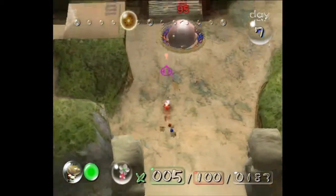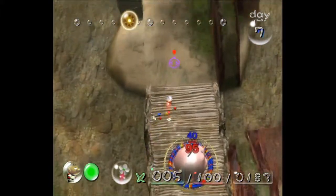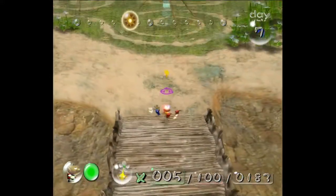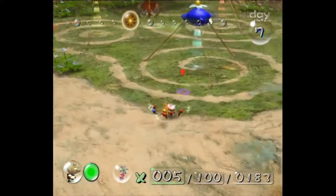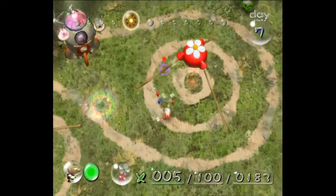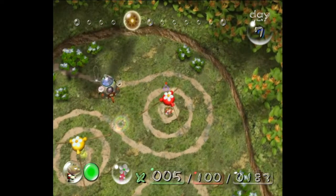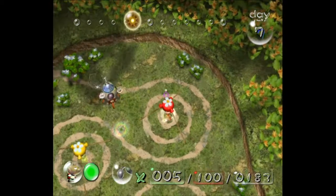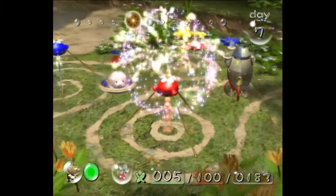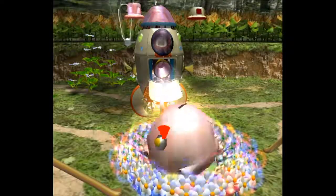Just put all your Pikmin on the safe — only 95 can carry it, you can't have 100 on it, unfortunately. Now you can just go back and sit in the glory of your win by pushing down on the d-pad and letting Pikmin carry you to the onion, which gives you fire wounds. Time ends right when this part gets back.